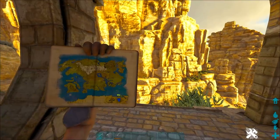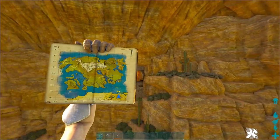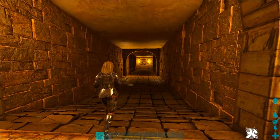Essentially what you're going to do is go to the following coordinates on your map — just about 87, 77 — and you're going to find the side of a cliff face that looks like this, and you're going to go into this area right here.